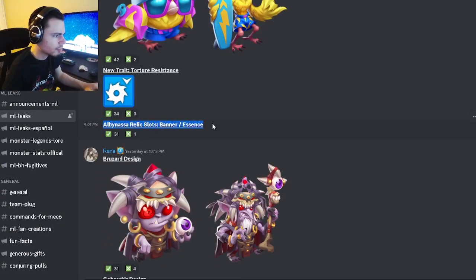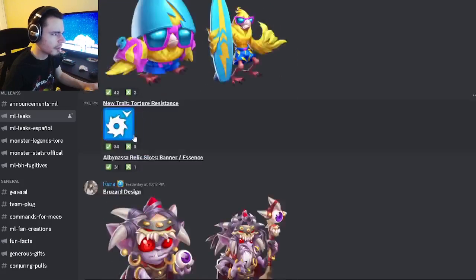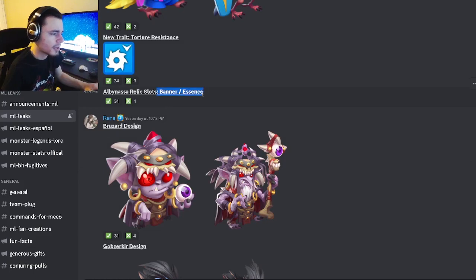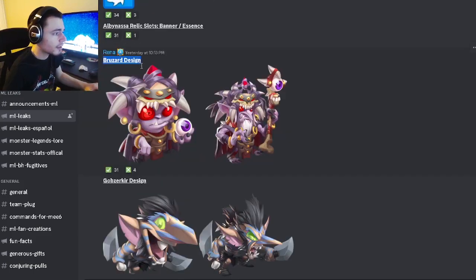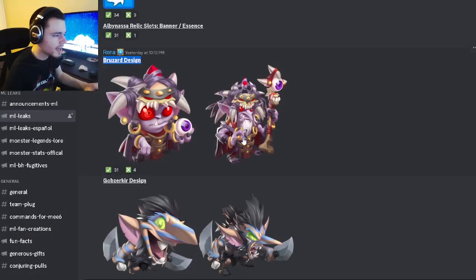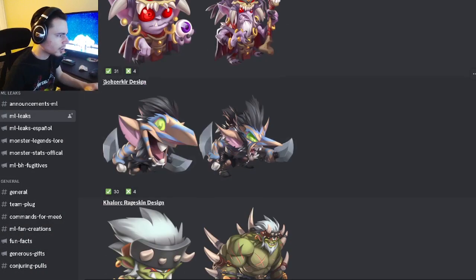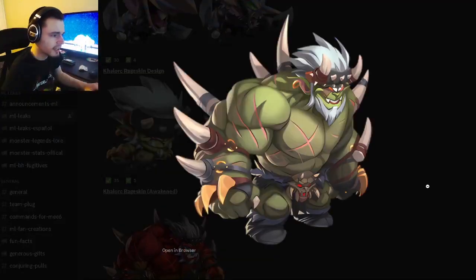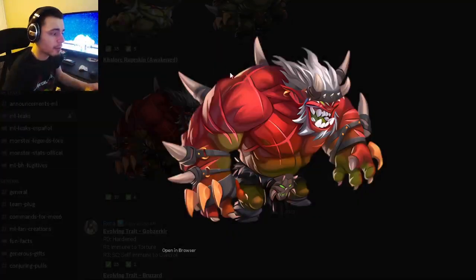We have some new relic slots — we'll actually have all of the relic slots in a little bit, so we'll wait to talk about that. Banner and essence are very good. We have a Bruisard design right here which looks pretty decent; I'm not a huge fan but it doesn't look bad. Then we have a Gobzerker which looks pretty good, and then Cowrock Rage skin with his awaken form, which looks really cool — I like how he turns red.